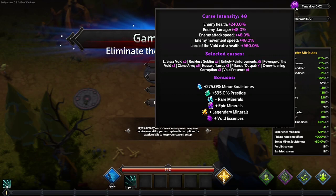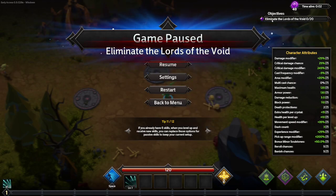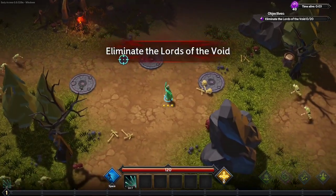Over here you have time alive and your curse intensity, which tells you what all of the curses do - enemy health is up, damage, attack speed, etc. It'll tell you all the bonuses you have, and right here is going to be your objectives. Currently it says eliminate the lords of the void, 0 of 20. Normally when you get into the game it's just going to say 0 of 5 - you only have to kill 20 when you're playing on the highest curse level. Below the objectives there's going to be one that says eliminate a certain amount of enemies to spawn these lords of the void.